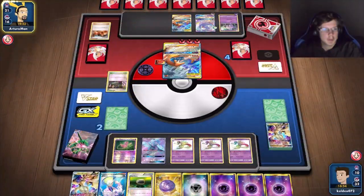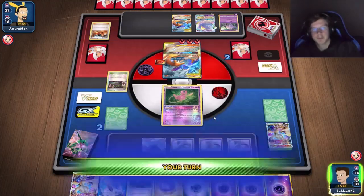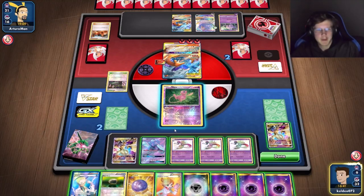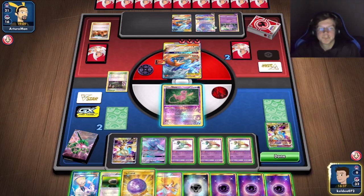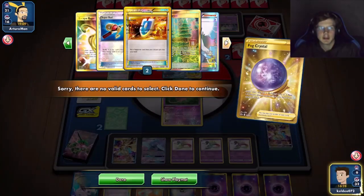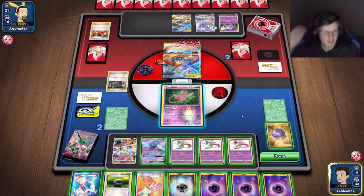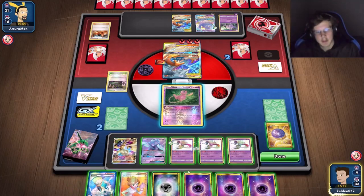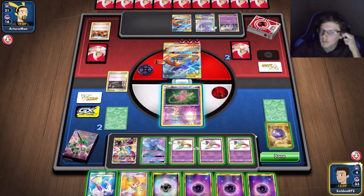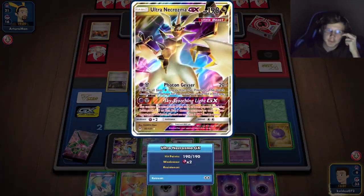Can I respond? It depends if I get a Muscle Band — I don't think I can. Kind of in danger of losing if I don't one-hit right here. I can win if I get a Guzma or a Muscle Band — I draw three cards from Oricorio. I have a Muscle Band! I have two VS Seekers. I shouldn't have started with Mew though, should have started with Malmar.